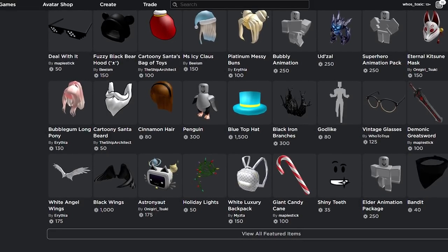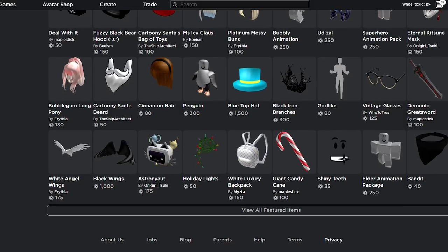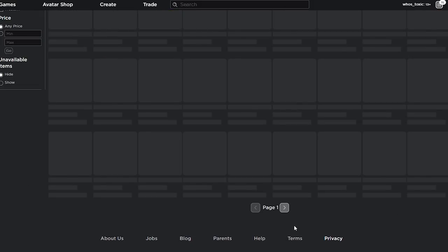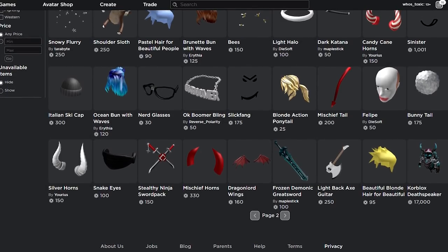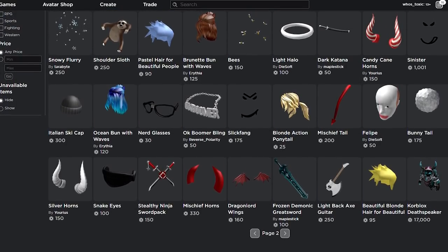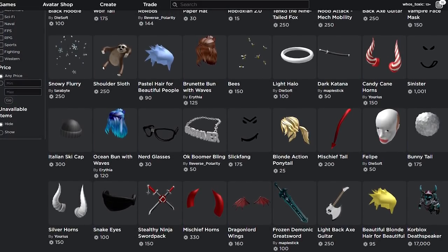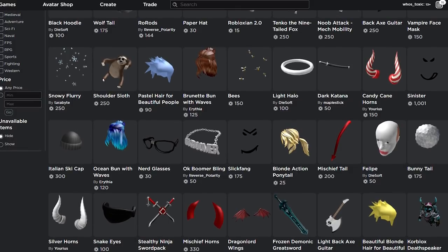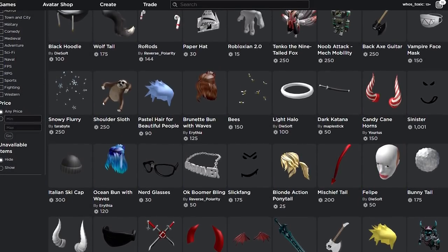I kind of wanted to make a video talking about them because I made one about hats that actually have smoke particle effects, and I figured next up on the list should be items that have very special effects in terms of making sound. And if you guys care enough, maybe I'll do ones that make flames, but there's like 150,000 of them, so those aren't as special. Because there's only four hats on Roblox currently that make a sound when you wear them in-game.